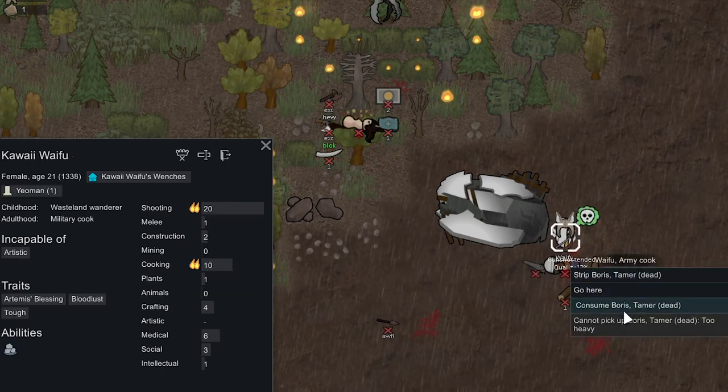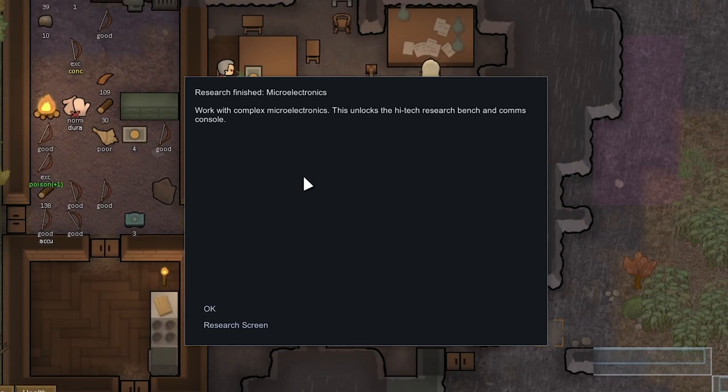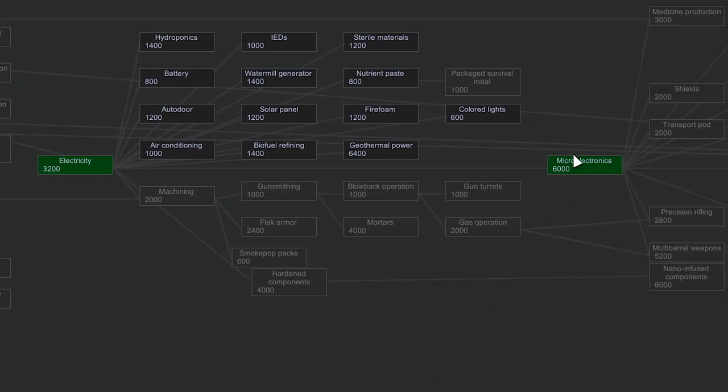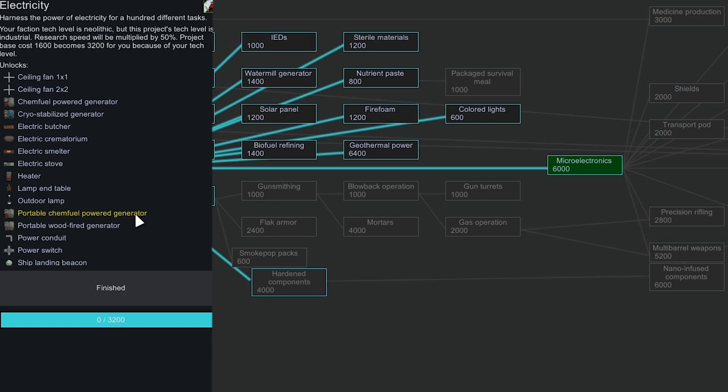Dimangelo successfully saved Tomo. We rescued him. And we just researched our next tech — holy crap, what are the chances: we got Electricity and then Micro-Electronics. That was 6k tech. Micro-Electronics means we can build high-tech research benches and research quicker, though to do that we'd need to set up an electrical system, which will increase our wealth and we don't have much steel or components right now.